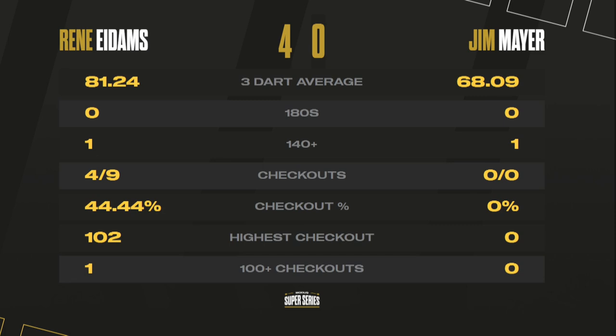René Eidams seals a second 4-0 victory in three, becoming the dominant force in Group A on opening day. The 4-0 success against Jim Mayer — another average in the 80 region, 81.24 — with a 102 checkout to finish, and four out of nine on the finishing. Work to do for Jim Mayer, who is getting cut adrift at the bottom of the table. Coming up: Tom Becker takes on Davey Kerwin.